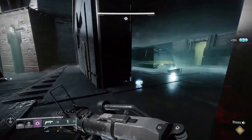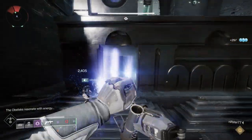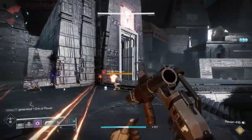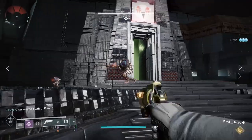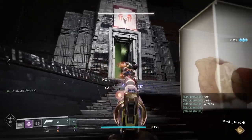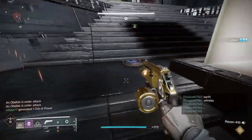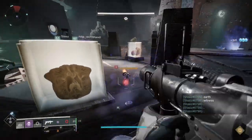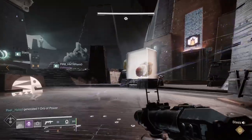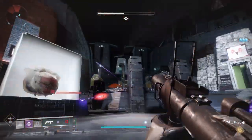While doing this, a bunch of adds will show up — primarily the defender's job to handle. Unstoppables will also appear, so be prepared. If you struggle with add clear, especially on master, note that the adds shooting the obelisks and totems will speed up the encounter, giving you less time to complete each obelisk. If the obelisks get sped up and you don't finish in time, that will wipe the fire team. Running stasis — like a warlock build — or strand can help clear the adds out.